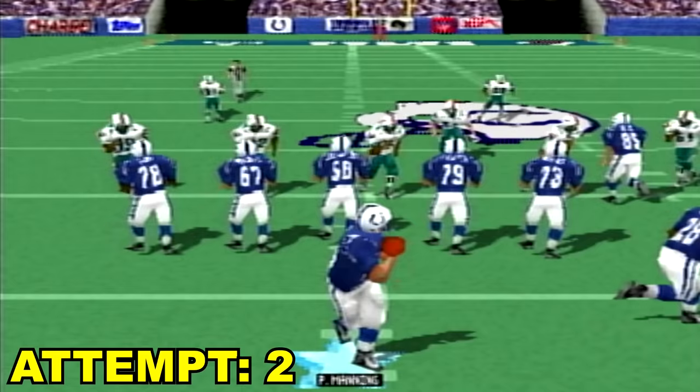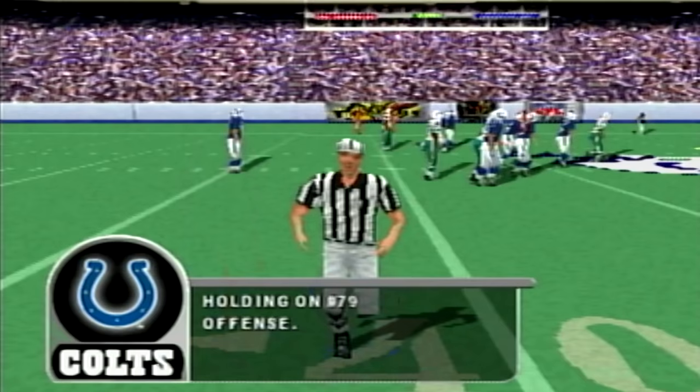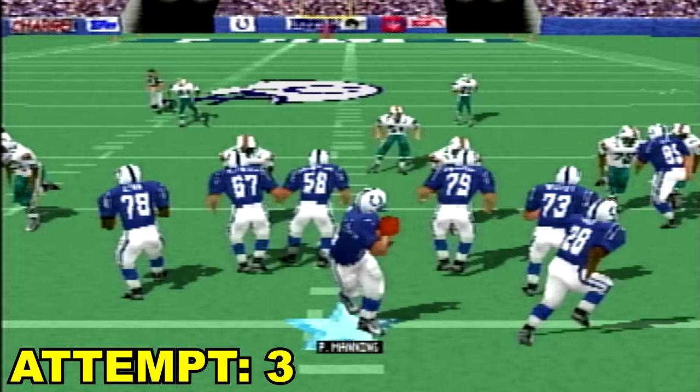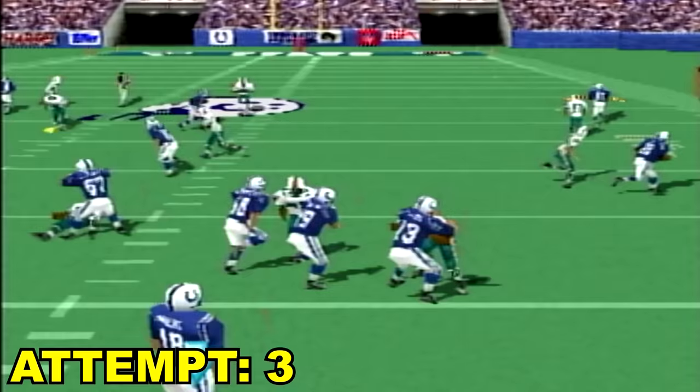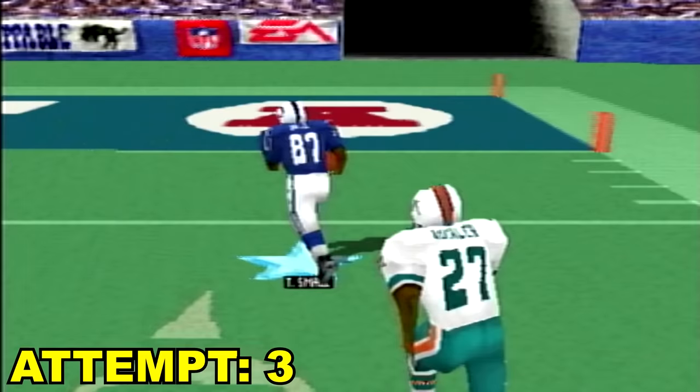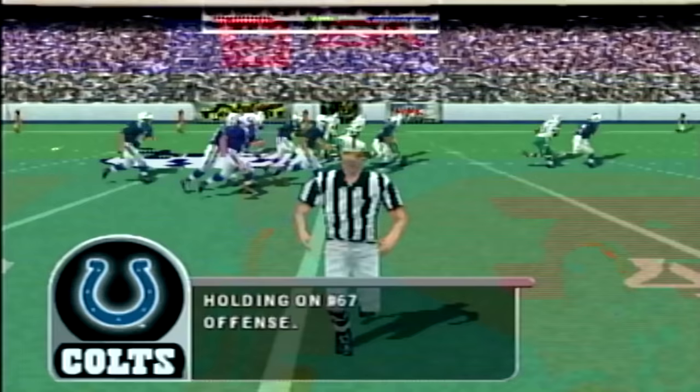We're just going to go deep. He's double covered, but Reggie Wayne — I think that's Reggie Wayne — came down with it, but it's holding on the offense. They're cheating us already. This game is super hard to play because you can't use the analog stick; you have to use the D-pad because it's an old game. I think Reggie Wayne's going to go. He burnt the secondary on the third play. We made it happen. We kind of got lucky, and it's holding again. Are you kidding me?